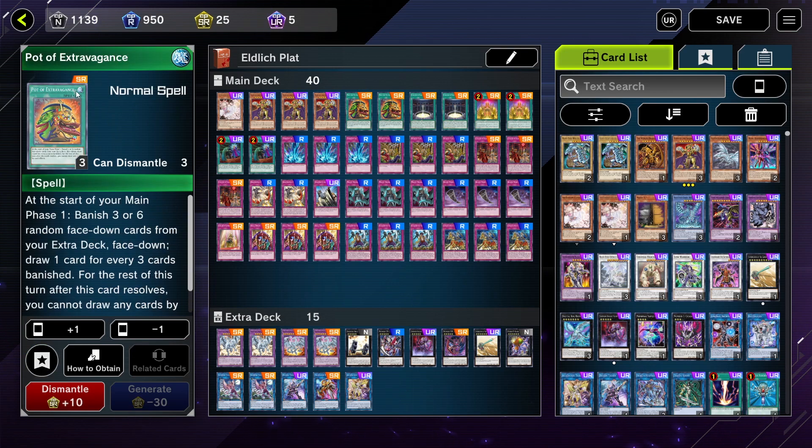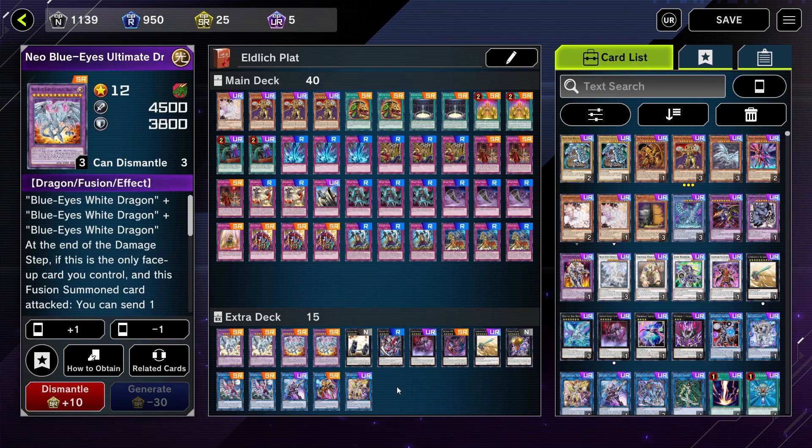Moving on, we're going with Pot of Extravagance. I like to beef up my extra deck with 15 cards, though I typically only use about a handful of them. That way I can burn those three to six banished cards, giving me pretty good odds to get rid of things like Blue Eyes cards or link monsters that I wouldn't even use.